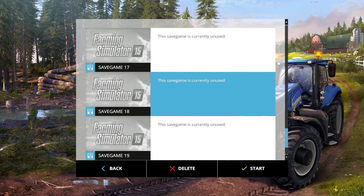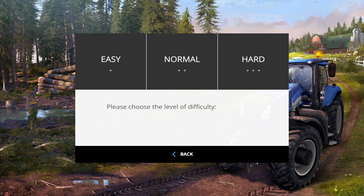We're going to click on slot 18 as our test slot and click Start. Let's take a look at each of the difficulty modes. Each one comes with different amounts of money and things you can sell. Easy has more money, less debt, more available loan, and some commodities to sell. Normal mode has about half as much as easy, and on hard mode you're almost completely out of available credit and have no crops to start with — except for the one growing in the ground.